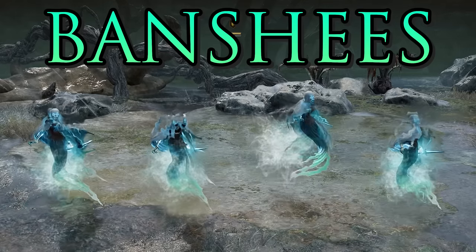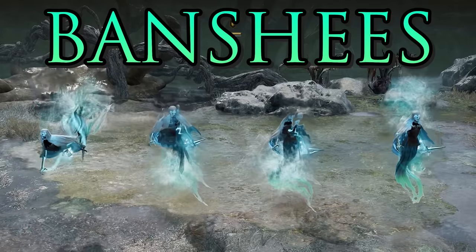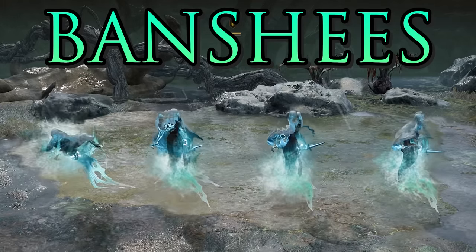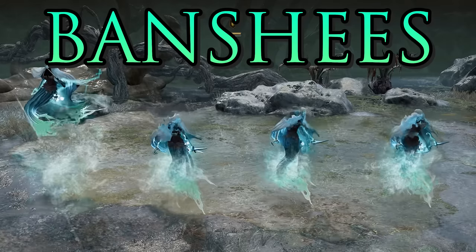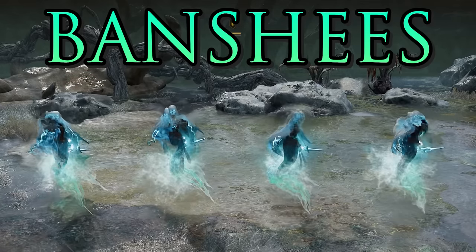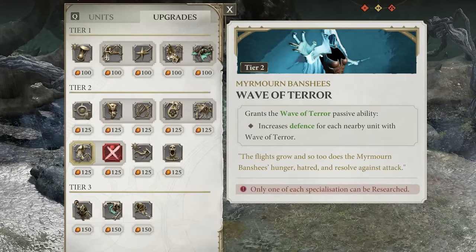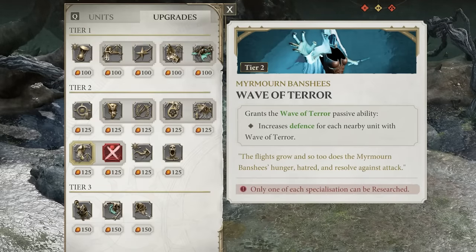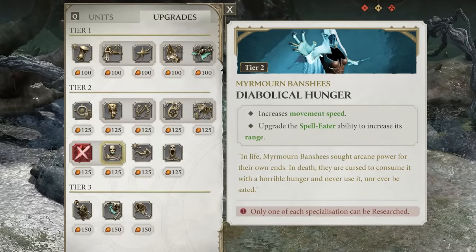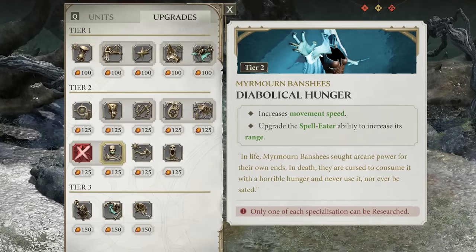The Mire Mourn Banshees are a defensive support unit with the Spell Eater ability, which creates an aura of silence stopping enemy abilities, reveals all enemy units, grounds flying units, and reduces non-melee damage taken by allies. They're also a flying unit so they can get around the map quickly and scout enemies. They can be upgraded with Wave of Terror to increase defenses, or with Diabolical Hunger to increase movement speed and extend the range of their Spell Eater ability.